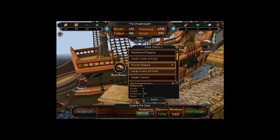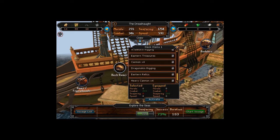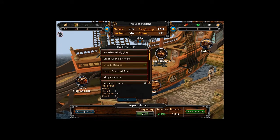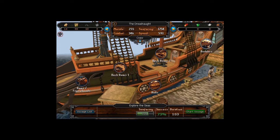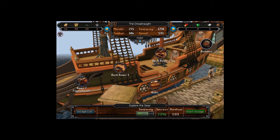Your deck items: you start with weather rigging which offers 100 seafaring, and a crate of food which offers 100 morale. You can unlock sturdy rigging, a large crate of food, and a single cannon within your first couple days. The cannon is the only deck item that increases combat. You have two deck item slots, so you can set both to sturdy rigging for 200 seafaring total. Do not worry about rudders right now — they only offer speed, with the highest being around 1,800.